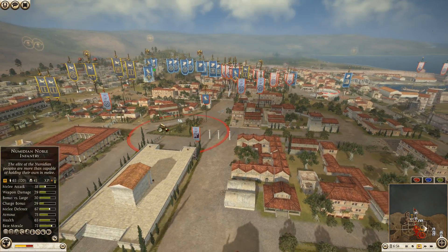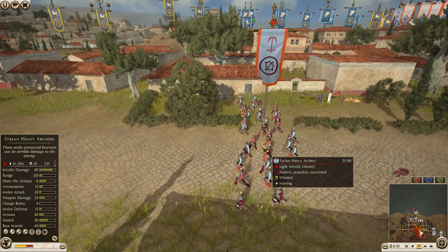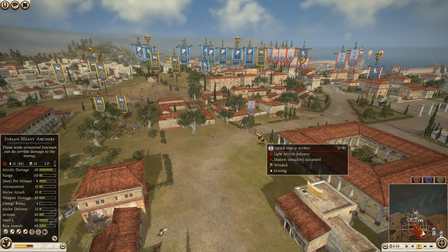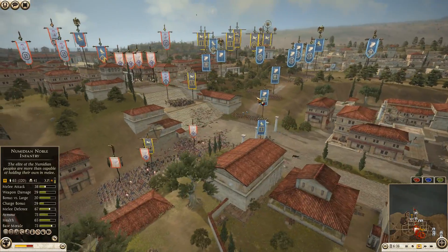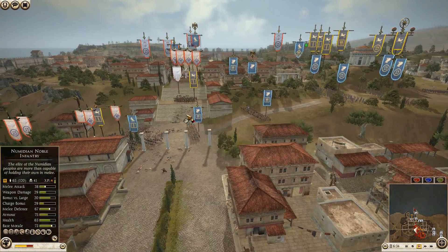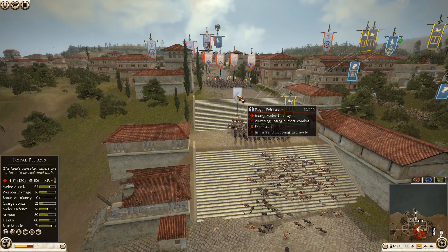Thorax swordsmen, Illyrian Marines — the general is right there as well. The Hippias Lancers still getting shot — might want to get them out of there. The Ptolemaic cavalry — actually the Hippias Lancers might not be a bad idea to bring up around over here. There are only three elephants, and the elephants look stuck or lagged out.